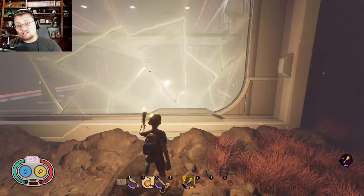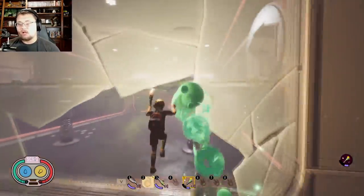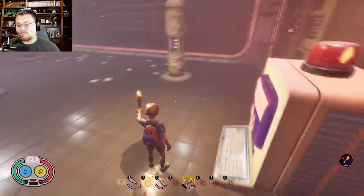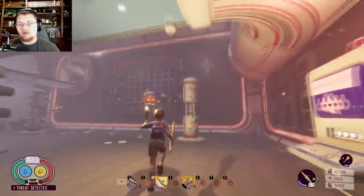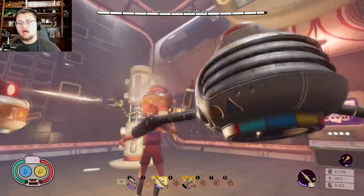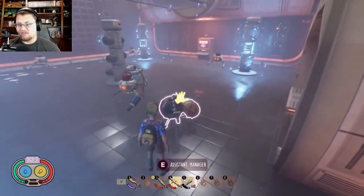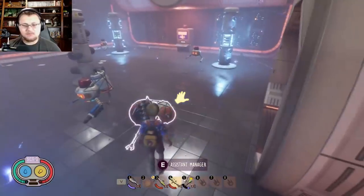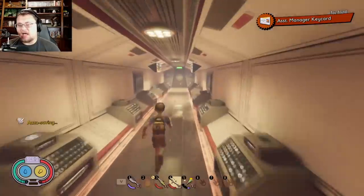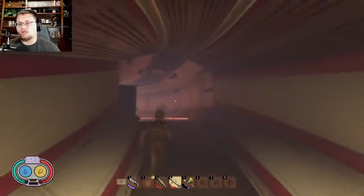We're going to start by fighting the assistant manager. You need to fight him to get his key card — blow the glass open, it'll set off an alarm. You're going to activate that and then fight the assistant manager. I won't have you watch the entire fight since I only have this spear and it took about five minutes of punching and using different tools. But now we've got the assistant manager key card, which is what's important here — you need it to unlock a certain riddle.